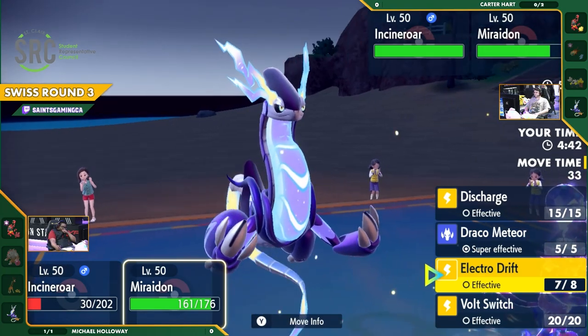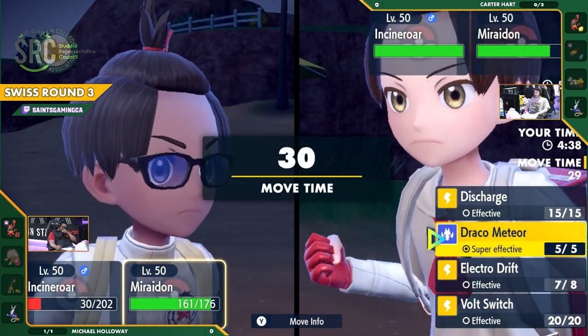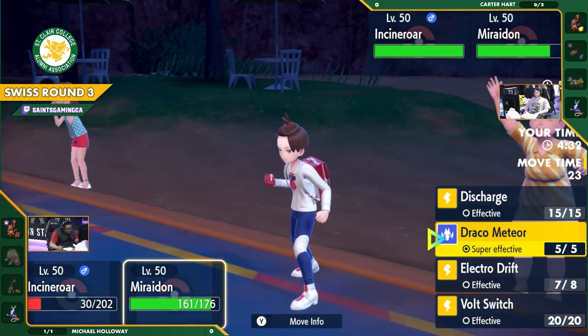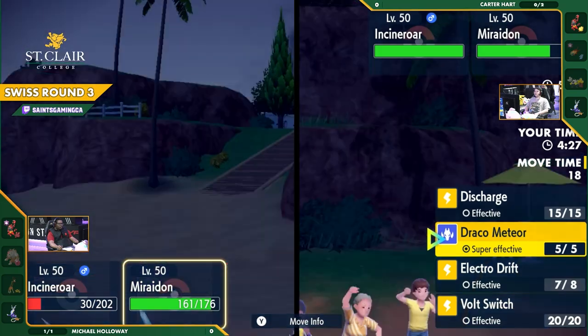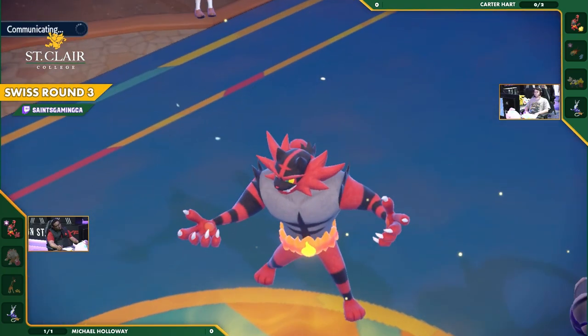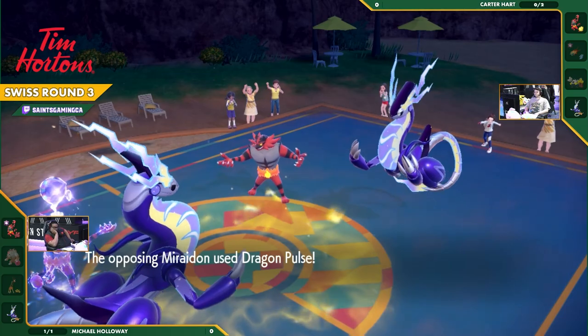He has Draco Meteor — it will take it out, but do you want to get that special attack drop? Do you think you can maybe take a hit first? There's a lot of choices. I think Draco Meteor is the safer choice here. You just switched in your Incineroar — you have Fake Out available. If you just shut down the opposing Miraidon with Fake Out, you could basically get to hit it for free.